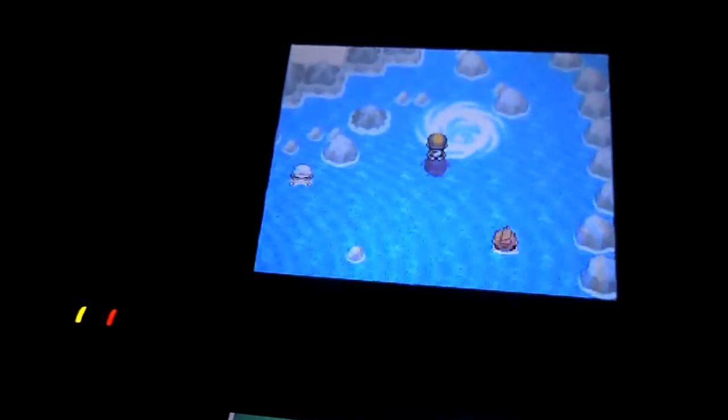To find the right island, go to the island in the top far right corner. You'll have to battle like two swimmers. Then you get a Pokemon that knows Whirlpool.